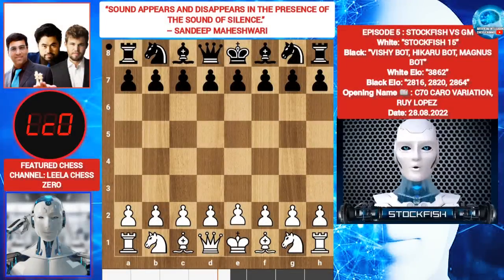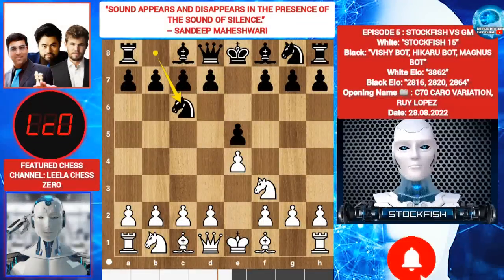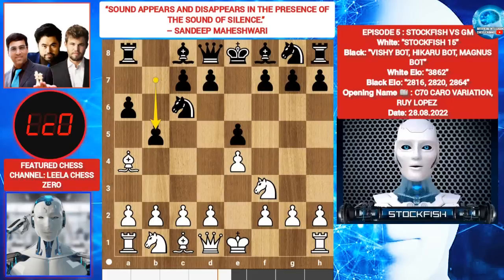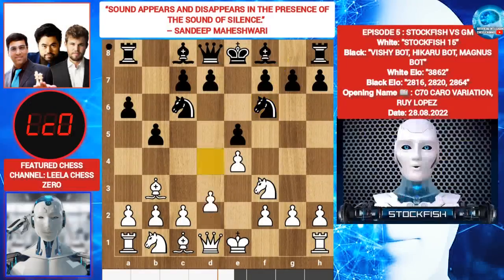I played E4. E5 by all players. Knight F3, Knight C6, Bishop E5 — Ruy Lopez. A6, Bishop A4, B5, Bishop B3, Knight F6, targeting the pawn. You can play castle and something like this. I choose to play D4, the Karo variation.